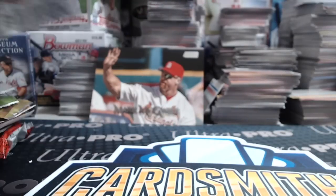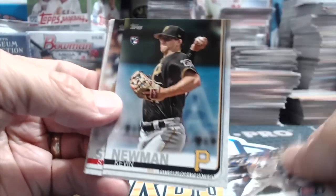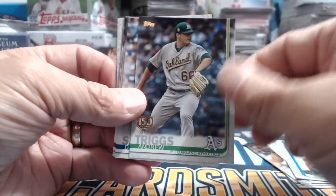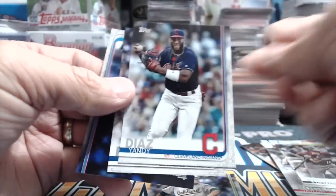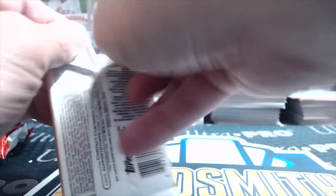Let's do another 2019 Topps Series 2. These videos are so much fun to make and we've gotten a lot of positive feedback — thanks for that. If there are any products you want us to try to get, let us know. There's a 150th anniversary card. When we go to the National we're going to try to pick up a bunch of stuff we can't find, to continue doing these weekly.